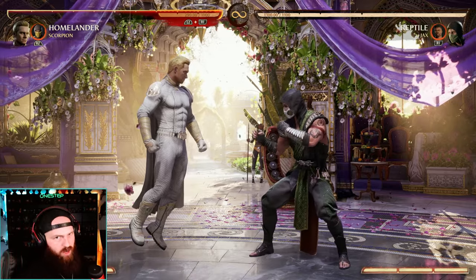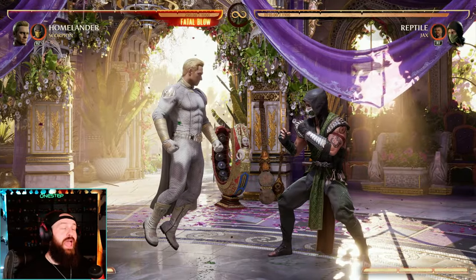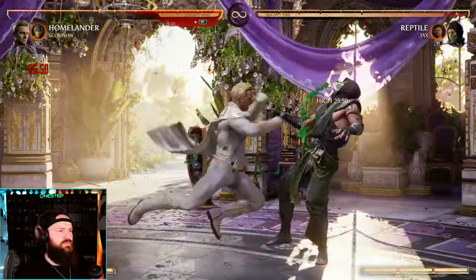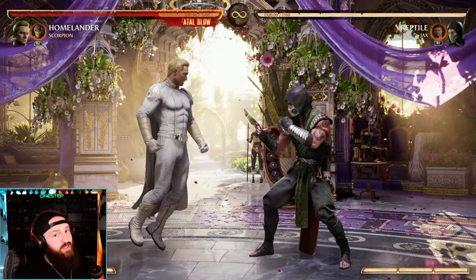Other ways to start combos: back three is kind of a stun move. Right when they're stunned from it, you can do back one, four into a special right after that back three. So if that hits, that can lead into a combo.